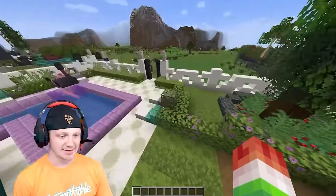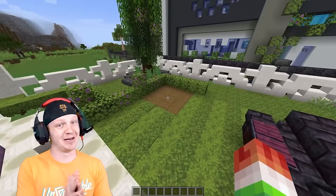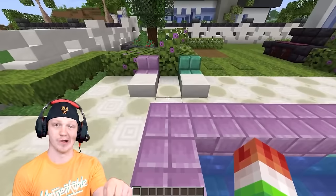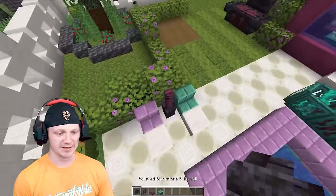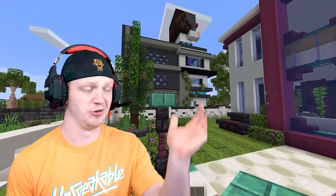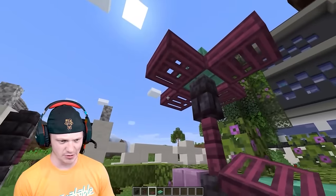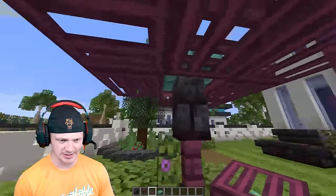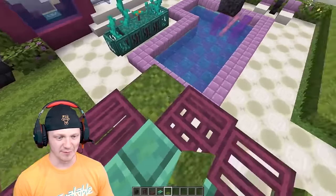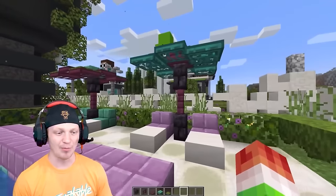I'm seeing some problems in the backyard — a lot of empty space. It looks like there should be something here but there's not. Let's first build an umbrella between these chairs, which look plain and boring. Take a blackstone wall, then a crimson fence, another blackstone wall, and then a waxed oxidized cut copper slab — honestly you can use any slab. Build off of it and under it, extend the sides. Then take some moss carpet and drop it on top. That actually looks really, really good.